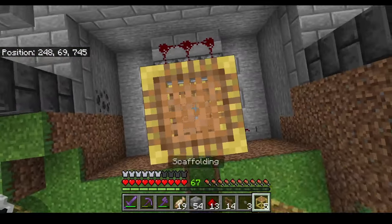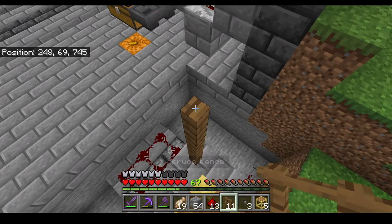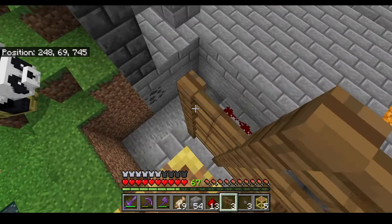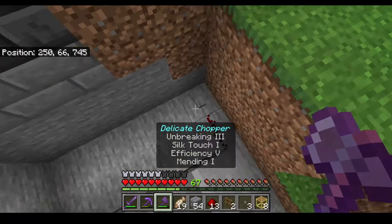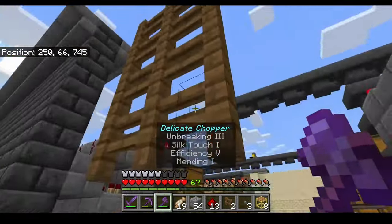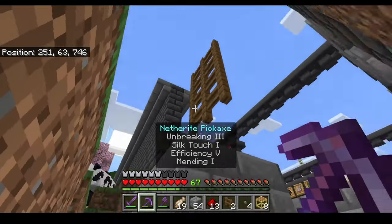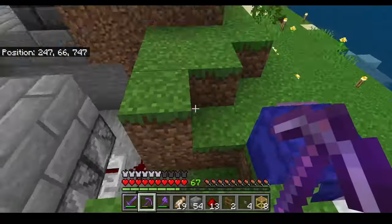Now let's put those fences up. I'm gonna tower up a little as they go quite high. We're gonna go one two three four, one two three four, and one two three four. Now we can hit that button one more time so the fences go up. Take the button out and hop back over here.